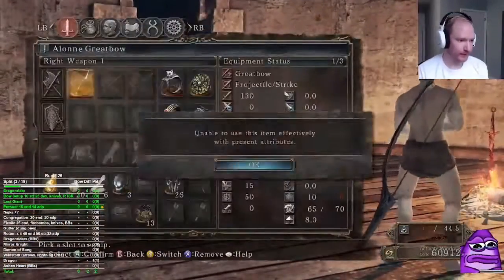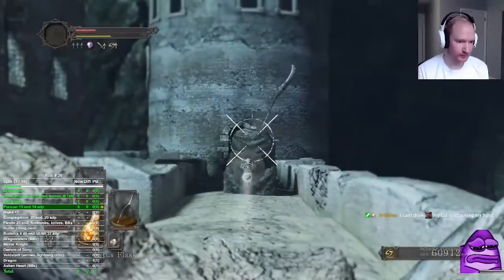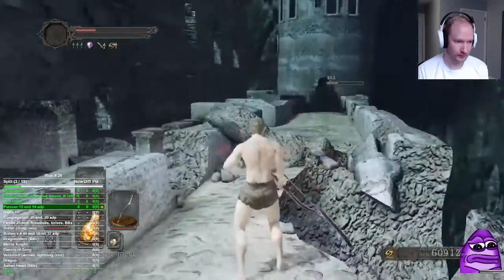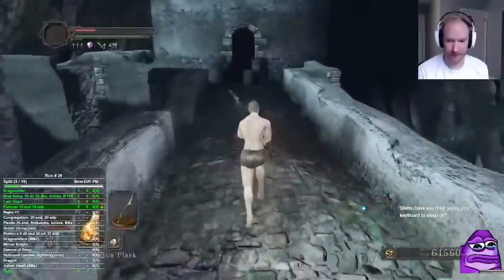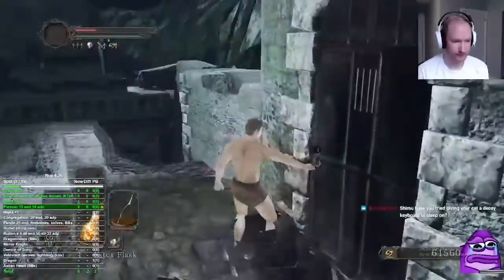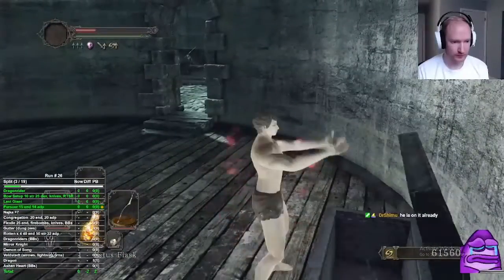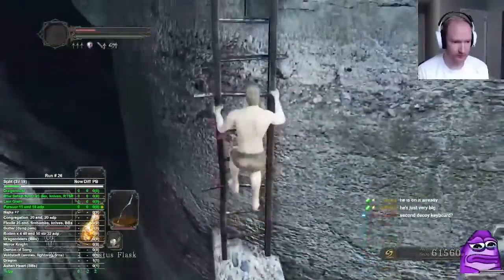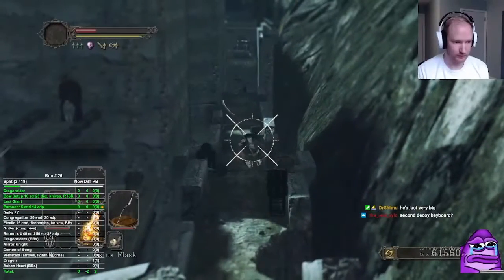This next part is also pretty much meta. Normally I use the short bow to kill these jailers but it's nice with the great bow because you get some staggers. Make sure you pick up the antiquated key and all the chests — don't miss them because we are going Celdora route to Flexile.